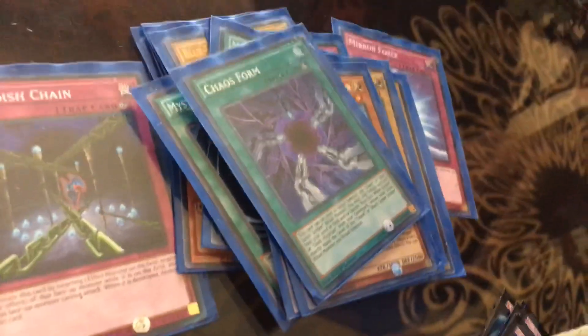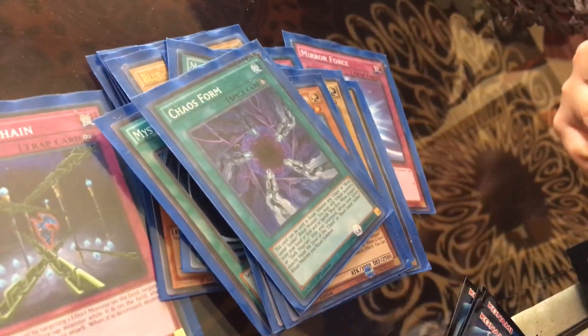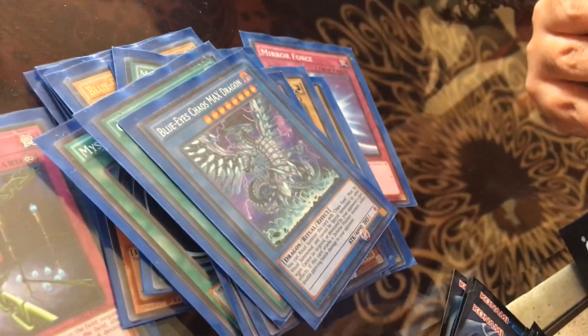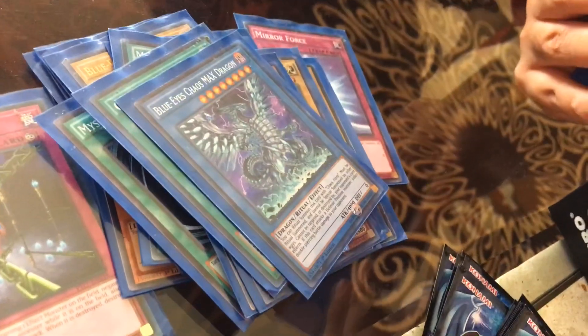Chaos Form - when you use this, you can special summon any chaos monster like Chaos Soldier, Bloodlust Soldier, or Blue Eyes Monster. But here's this one: Chaos Blue Eyes - Chaos Max Dragon. Its special ability: when it battles a defense monster, it deals double damage to your opponent. So be careful.